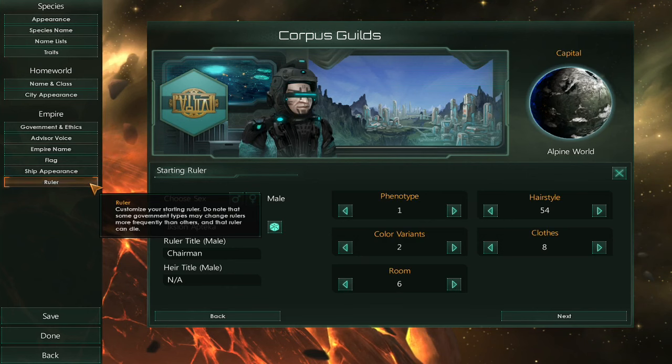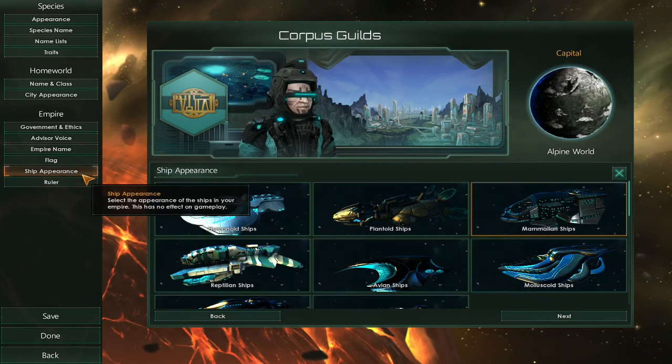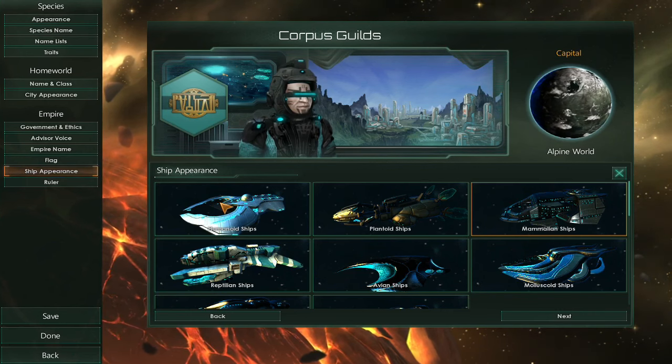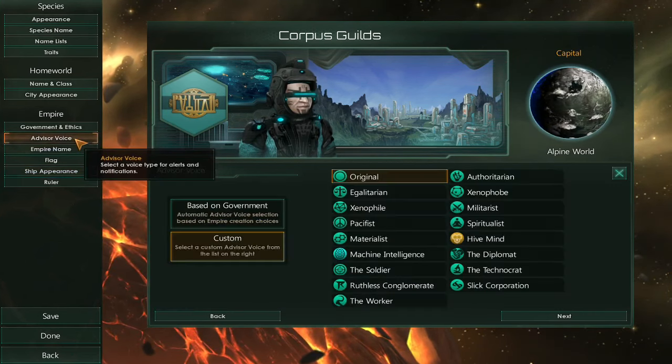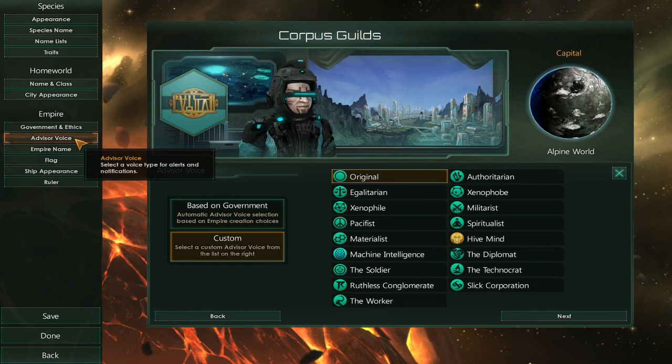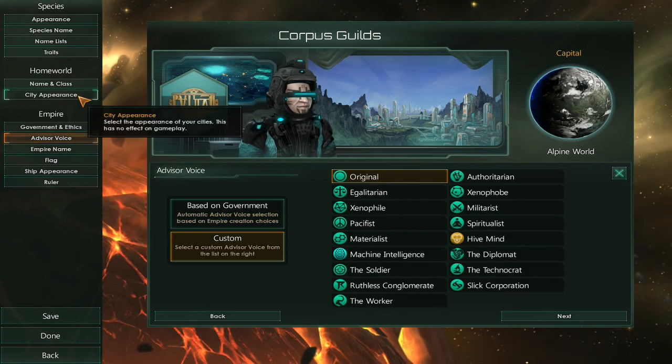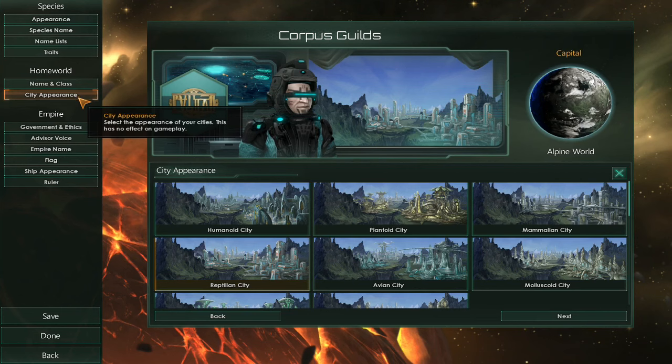I don't know if I will be adding anything else in the future. Ship appearance would be great, but I cannot 3D model for shit, so that's not happening. Maybe something like Advisor Voice, but I don't really know if people use that or if they would like that, so who knows. City appearance definitely though, so that's at least something.